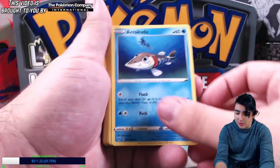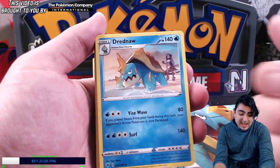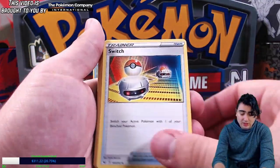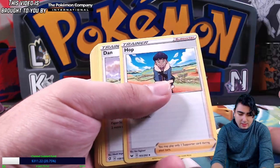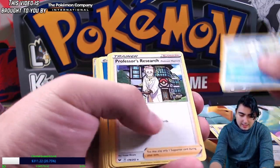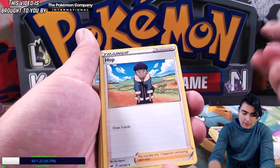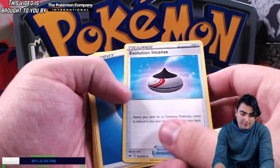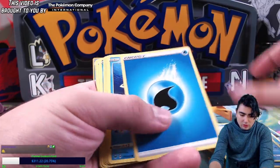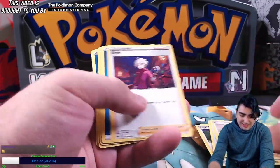Speaking of Arrokuda from the Cramorant combo — there are the Arrokuda you can use. You also get the non-Shatterfoil version of Drednaw, and it's only a Stage 1 too — much easier to bring out. Switch — gotta have switches in your deck. You've got some draw support with Hop and Dan. Nessa is in here. You even get Professor's Research — even more access to awesome draw cards. Got Evolution Incense, more draw support, more Sonias — oh man, you get two Professor's Research in this!